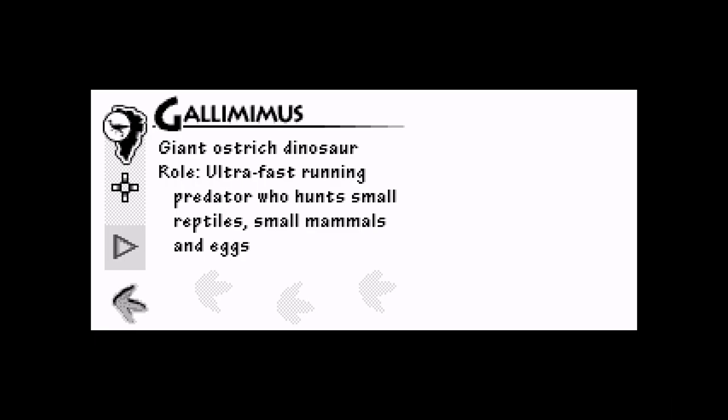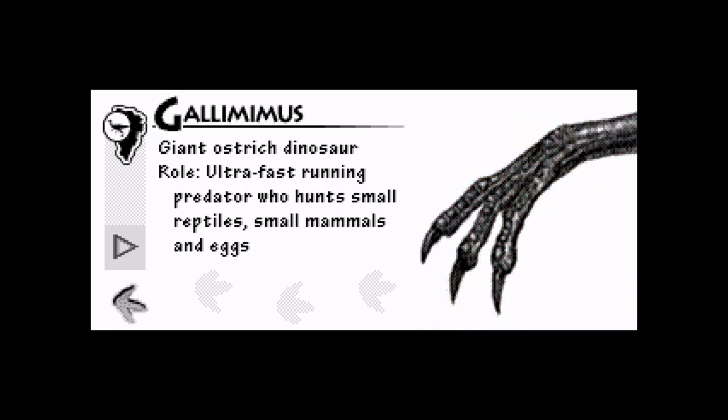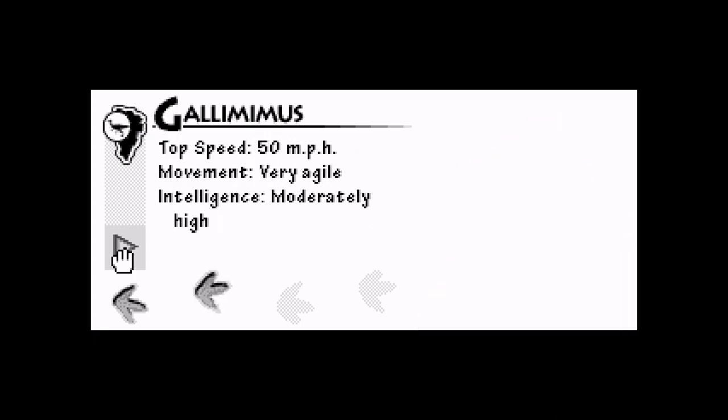Gallimimus. I'm guessing these signs mean these dinosaurs are in this area, otherwise it would be weird to find them here. 'Galleys are the fastest dinos on the island — up to 50 miles an hour — and one of the smartest. Galleys had front claws like grizzly bears, long and straight, great digging tools. Galleys could dig prey out of their burrows and use their claws to dig very deep nests.' Very different from how they're portrayed in the movie as basically giant ostriches. Did they have an enclosure?